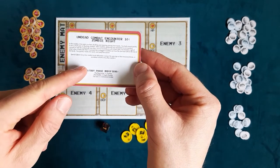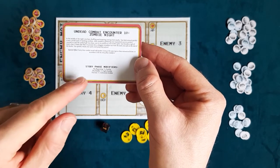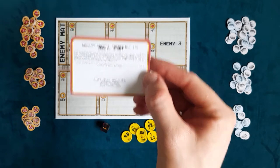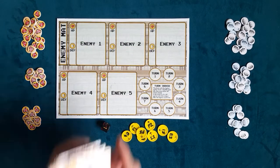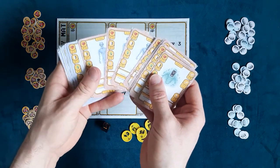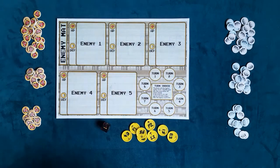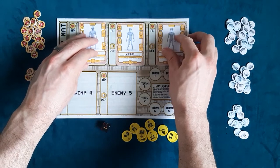If we say we're in the beginning, we'll be fighting three zombies. If we're in the middle, three agile zombies. If we're in the end, three armored zombies. Because the principles are the same, I'll look through the enemy deck and find three zombies. There we are — those are our boys. So we've got one there, one there, and one there.